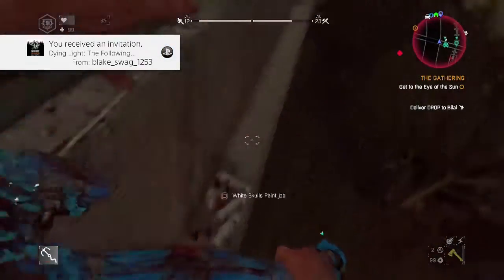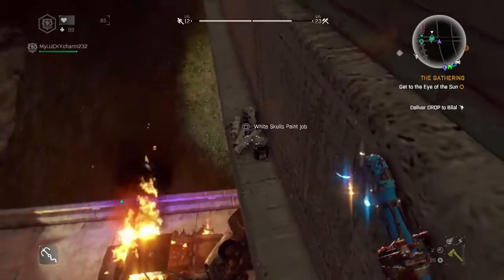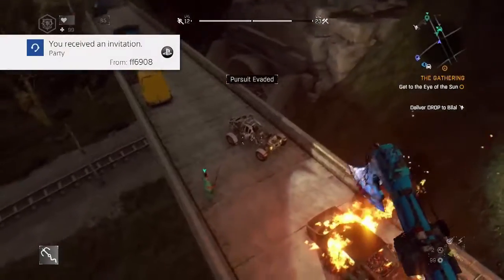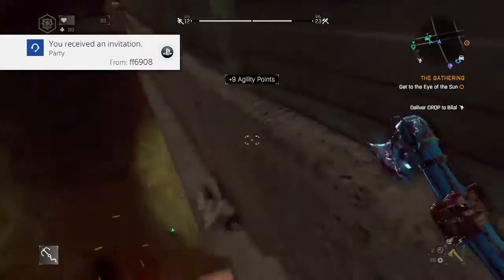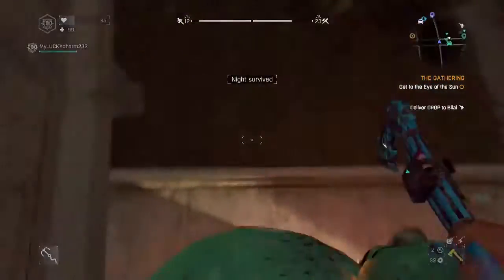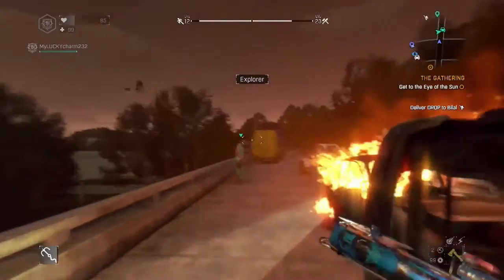There it is. Alright guys, here's the white skull paint job that you've seen on that dune buggy or that buggy right down there. And this is where you find it guys. So go ahead and grab that. Now you have that night skull paint job for your buggy.